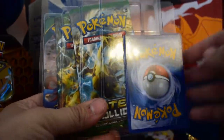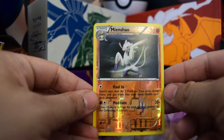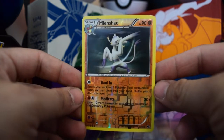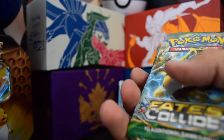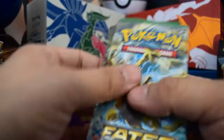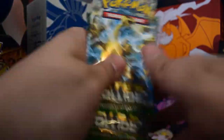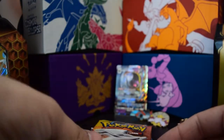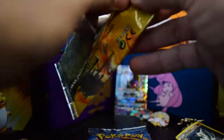This one has got a Mineshow Reverse that is just garbage — that's actually pretty depressing. I knew I was probably going to get gypped on these. Maybe you have good luck, who knows. We've got two Fates Collide, a Roaring Skies, and a Dragon's Majesty. We're going to do these in reverse order; the first ones we open are going to be the ones I care the least about. Dragon Majesty.